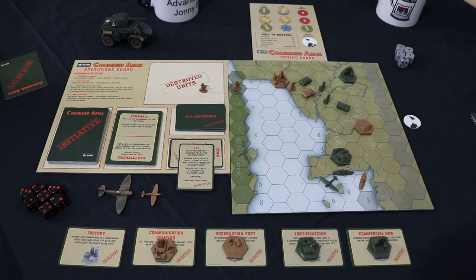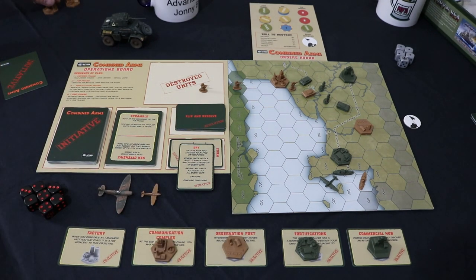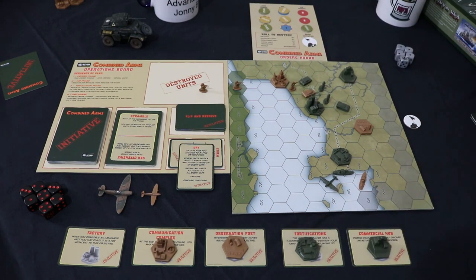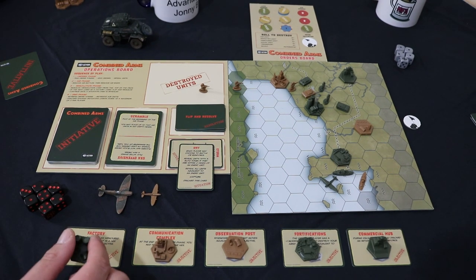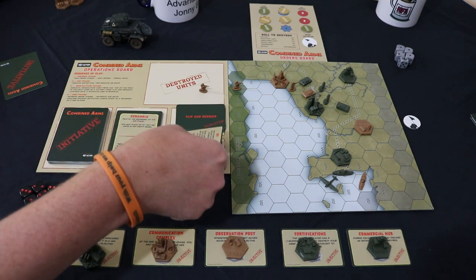So it becomes mine! Factory is back in the hands of Kaiser. We didn't have the pieces ready — didn't anticipate that. We played the battle, we knew the outcome, we should have been aware. And what does the factory do for me? It allows me to bring a mechanized unit — it allows you to reinforce an armored unit into the hex adjacent to this objective. Then discard the card.